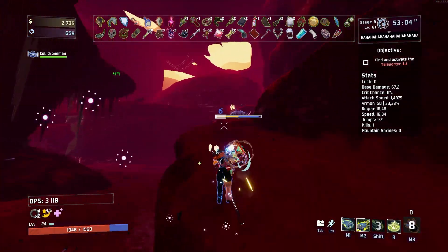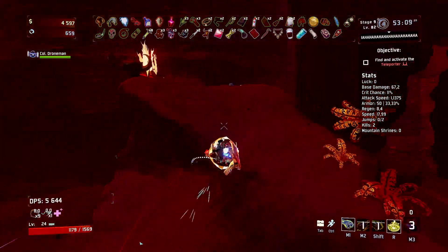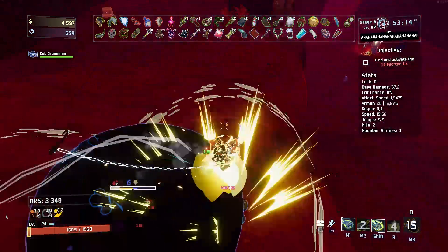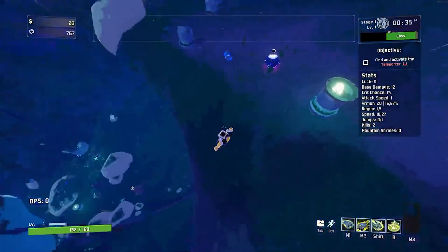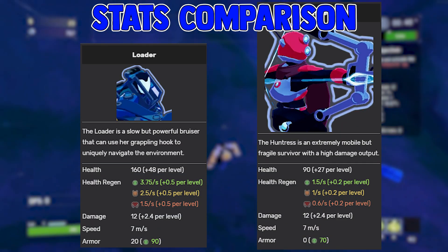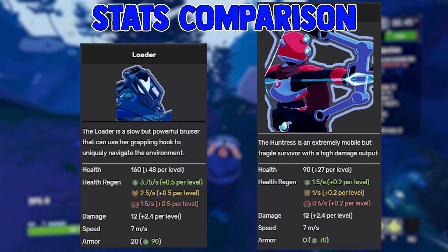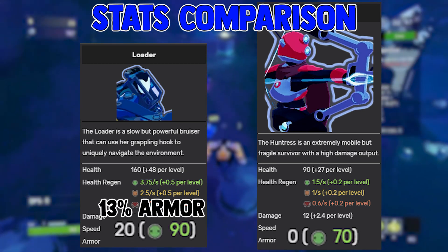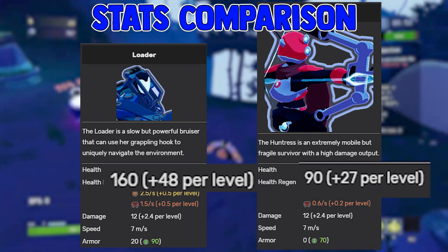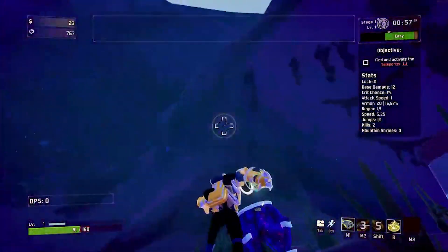Melee is a much harder playstyle in Risk of Rain 2 over ranged attacks. First, how are you going to reach flying enemies? And it's hard to not stay in the pack of enemies when you want to stay in the pack of enemies. The only thing melees do have going for them is their stats — their base health and armor is really just obscene when compared to ranged attackers.